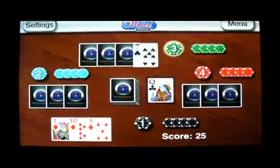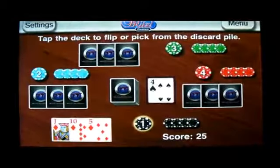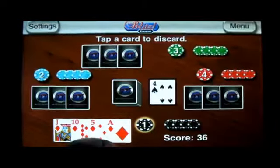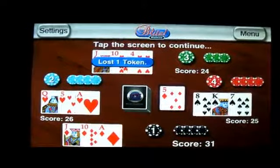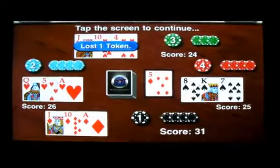Someone has knocked, and you get one last turn. And I get one last turn. So I lucked out and I landed on a diamond. I just got 31. But because the person knocked, they all don't lose a coin — the person with the lowest would lose a coin.